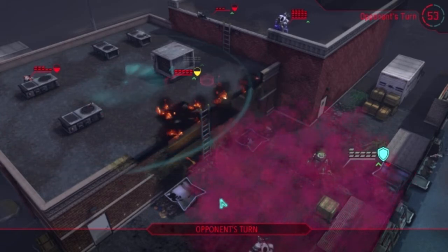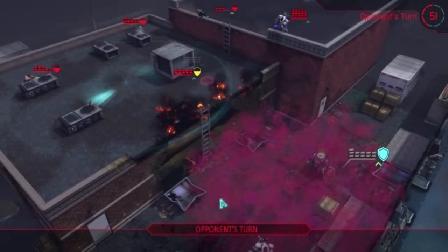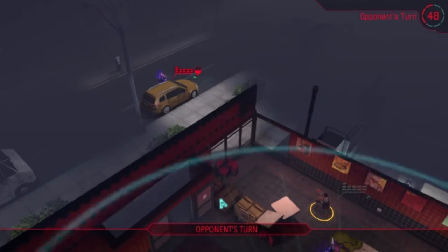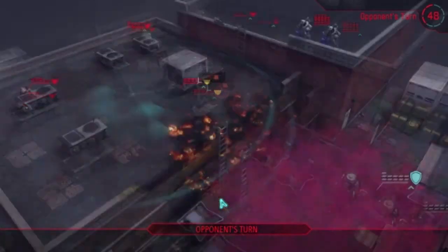Whether or not he can do a lot about it now... Oh, there we go, there's something else. That's the Guardian — we saw him earlier. The Guardian is going to Mind Fray, I would assume, the Gunner, so the Gunner kind of slows down and gets forced aim. The Stims are still active, so that's only 3 damage.